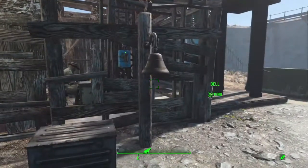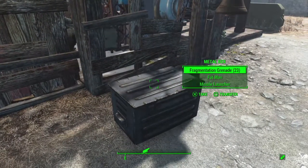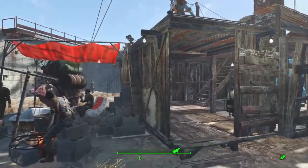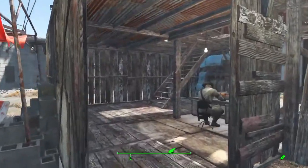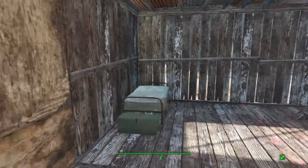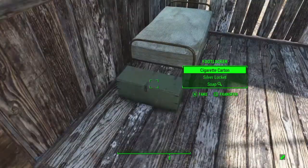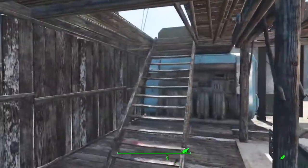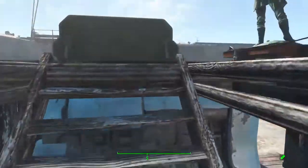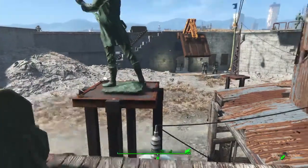There's the bell to call everyone into the courtyard. And frag grenades, fat men, and missile launchers if you need them — right there. This guy is the one you hear on the radio, Radio Freedom. There's his bed. I put a power generator in here — the big 100-power generator — so it powers everything in the settlement.